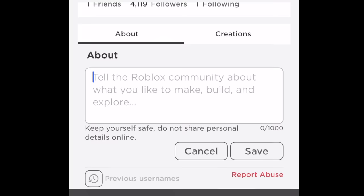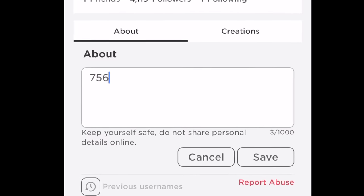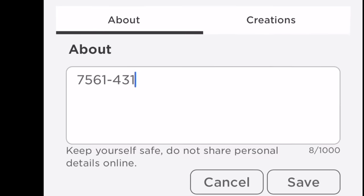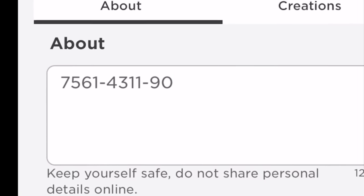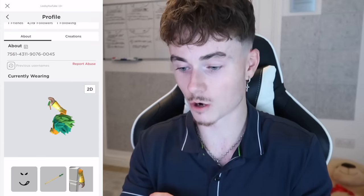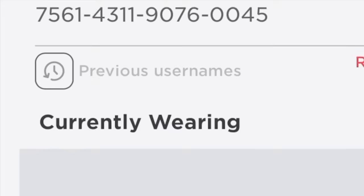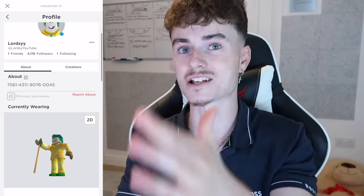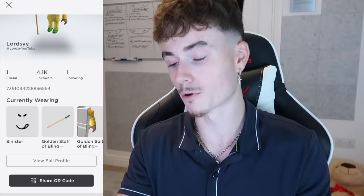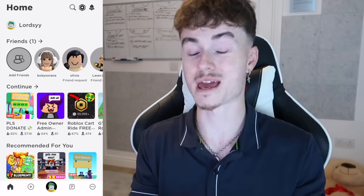You're actually going to want to put this code: 7561-4311-9076-0045. Put that exact code right there and then click Save. Once you put it, it's either going to come up with hashtags or it'll come up like this — it doesn't matter either way. Just make sure you put the code, and then go off your profile and go back to the Roblox home page and refresh your page.